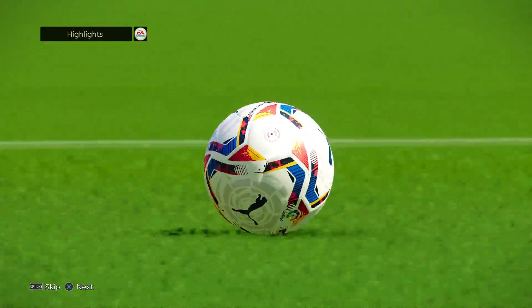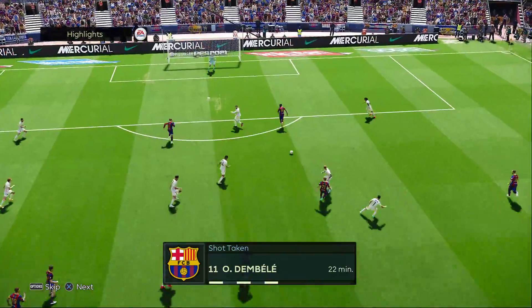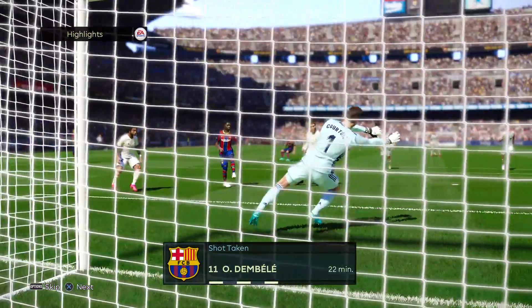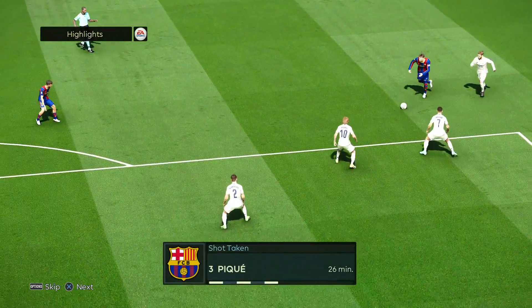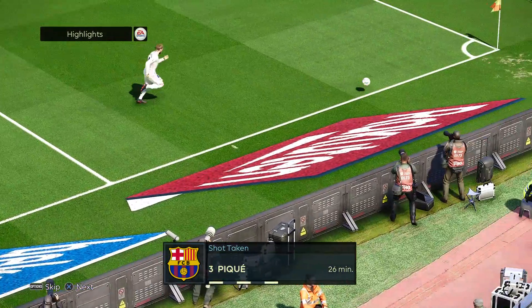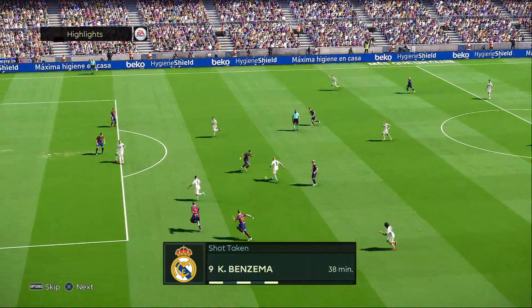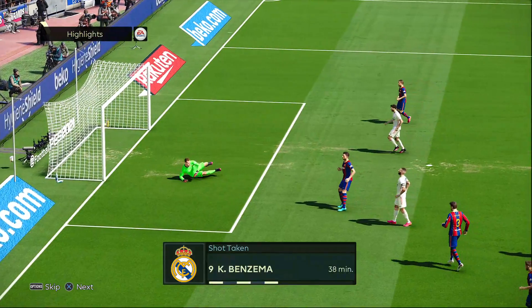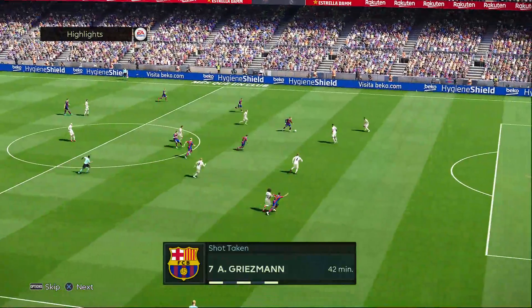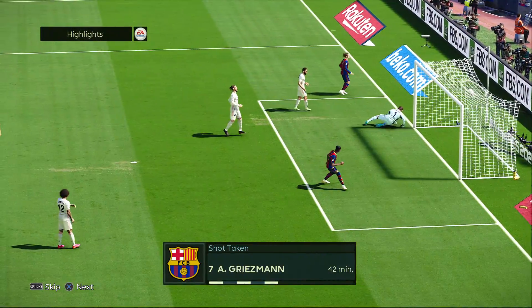Let's take a look at our highlights. Dembele gets behind the line there — the first dangerous attempt. Courtois — looks like just a fingertip to it, knocks it away. Gerard Pique. That attempt is actually blocked by fellow Blaugrana Antoine Griezmann — looks like he took it in the gut. On the high turnover, Benzema's off target. Griezmann breaks through — Courtois knocks it away for a corner.